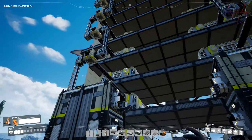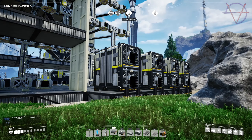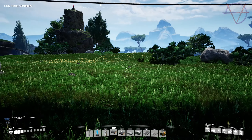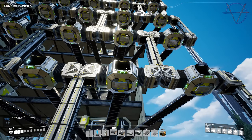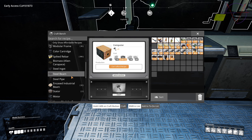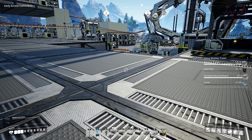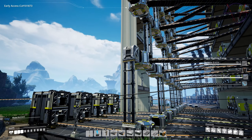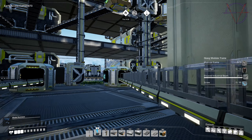Now input storages need to be built — four storages here and four storages here. In the future materials will come from a centralized storage where a train station will be built somewhere around here. For now, this vertical row is set to produce computers and this one heavy modular frames. I'll fill the storages manually — a bit clunky but a train will handle it in future. Filling modular frames first.